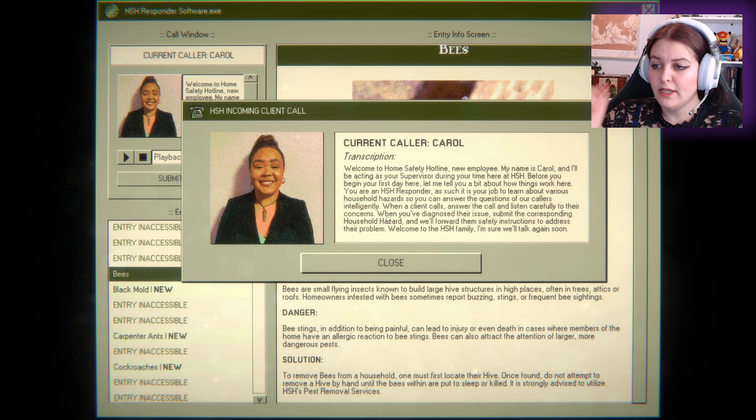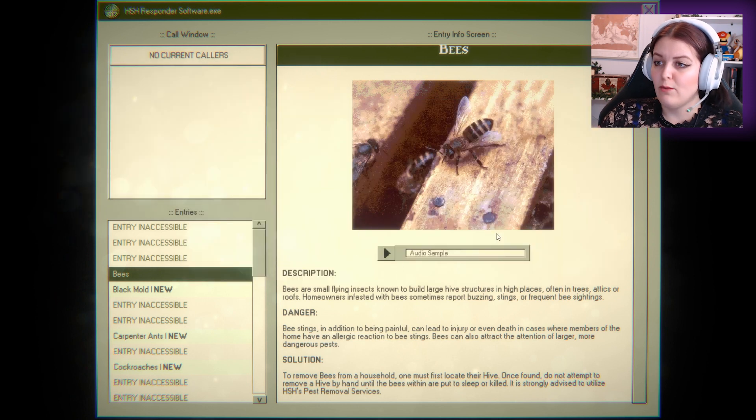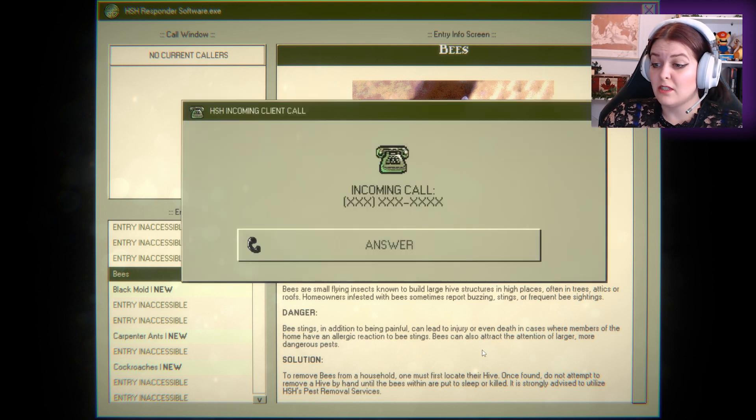So we've got bees. Bumblebees — these are small flying insects known to build large hive structures in high places, often in trees, attics, or roofs. Homeowners infested with bees sometimes report buzzing, stings, or frequent bee sightings. Then we've got the danger of the stings and the solution. Bee stings, in addition to being painful, can lead to injury or even death in cases where members of the home have an allergic reaction. Bees can also attract the attention of larger, more dangerous pests. Ooh.